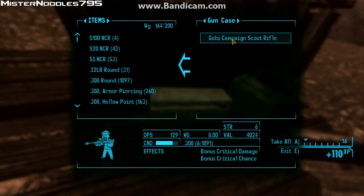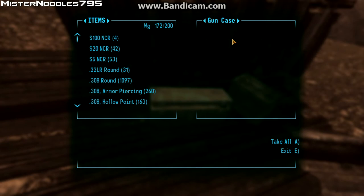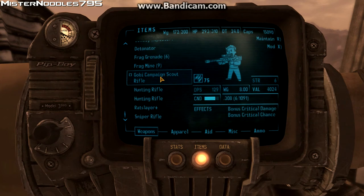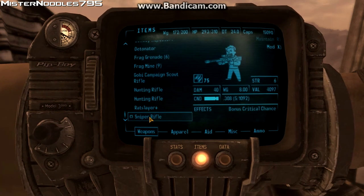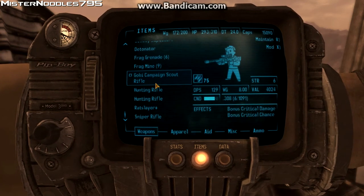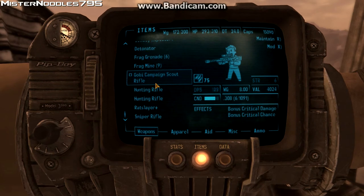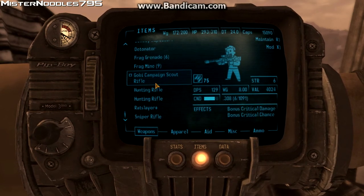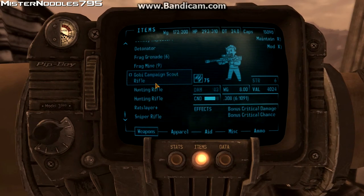So as you can see, it has bonus critical damage, bonus critical chance, and it's slightly below the maintenance bar in condition, and it already does more than the regular Sniper Rifle. So we're gonna go ahead and take it. The regular Sniper Rifle at full condition does 40 damage. This one is just below the bar and it's 43, so it might go up by one or two at full condition — probably around 45 damage.